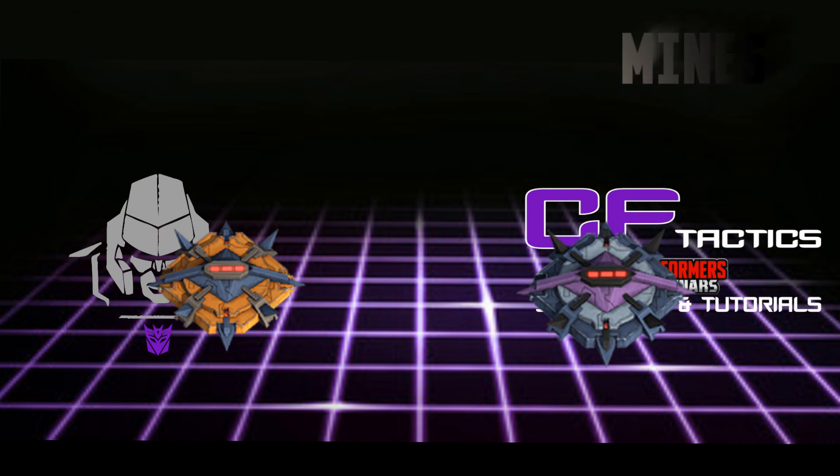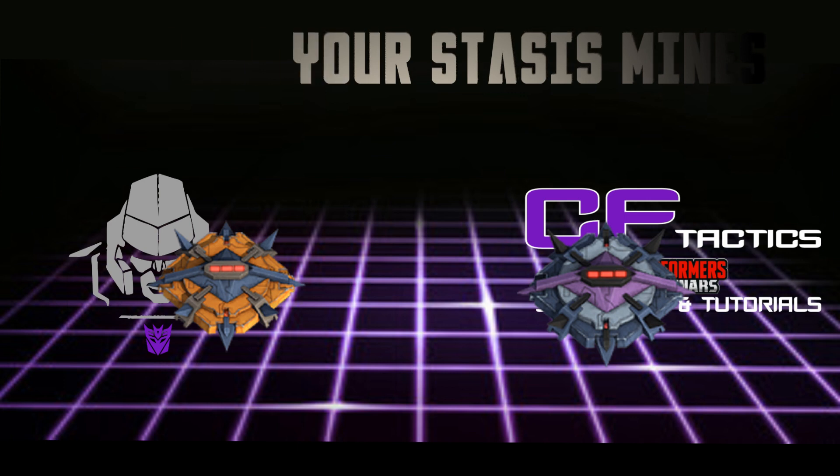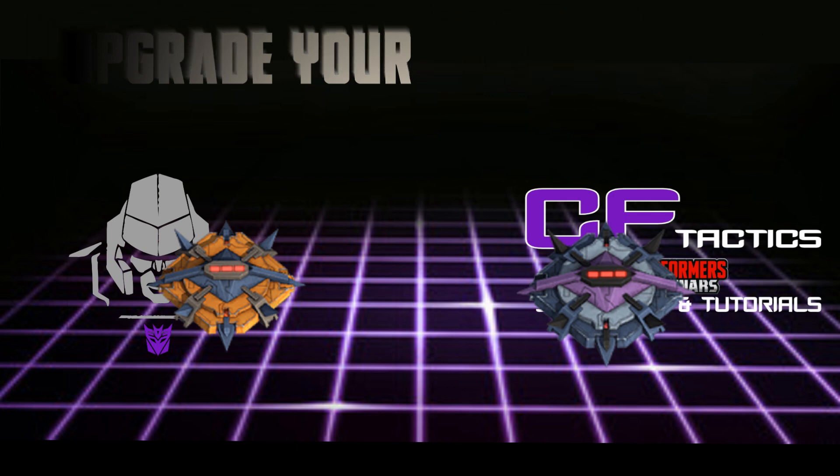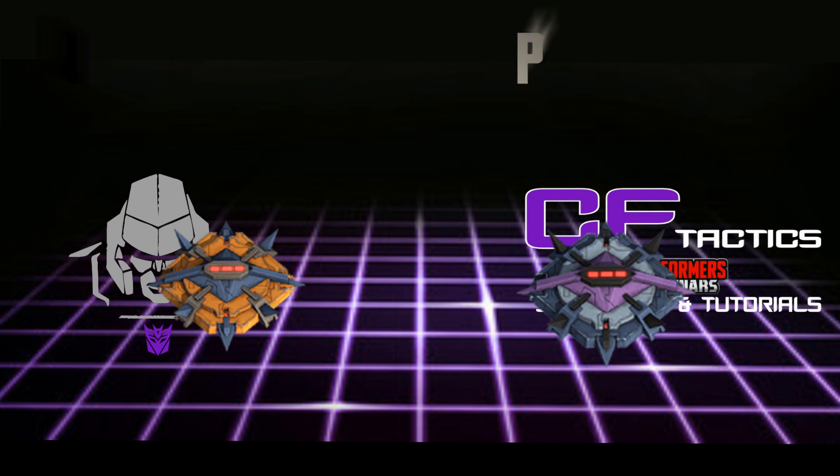Upgrade your stasis mines. They're the smallest base buildings in your base map and can easily be overlooked. Many players, including myself, in the early stages of the game have indeed forgotten about them. They're one of your major defenses in the base and easily overlooked, so don't forget to upgrade your stasis mines.